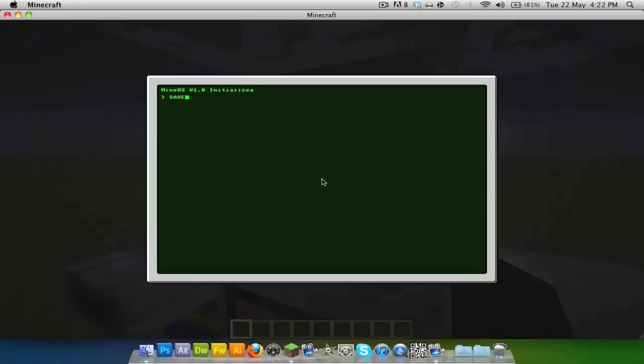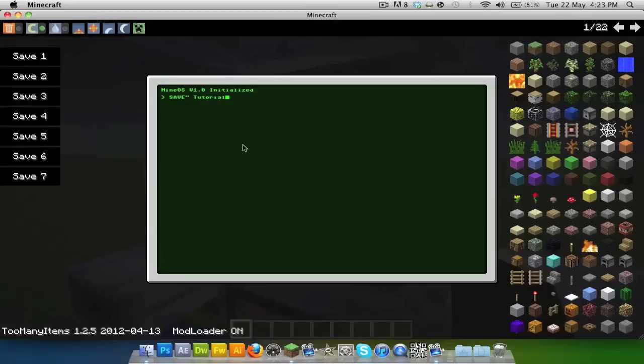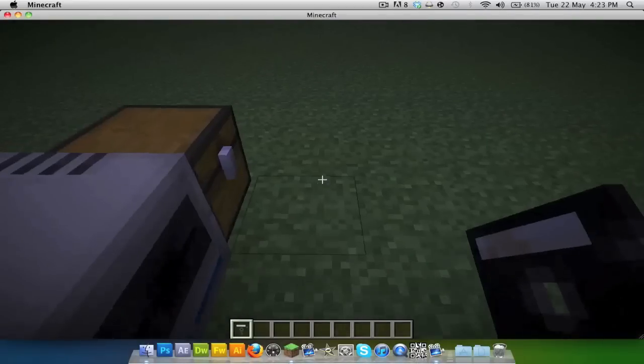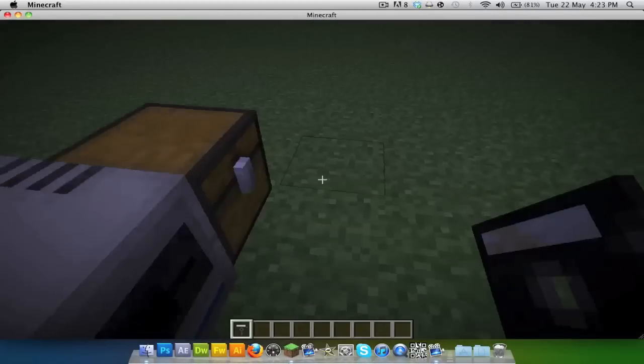Put your blank floppy in and type in SAVE ALL in caps, then a quotation mark, and then call it whatever you want. I'm just going to call it 'tutorial disk.' If you're on PC, you have to hold shift and enter to confirm. Now if we take this out, we'll see it's called tutorial disk.